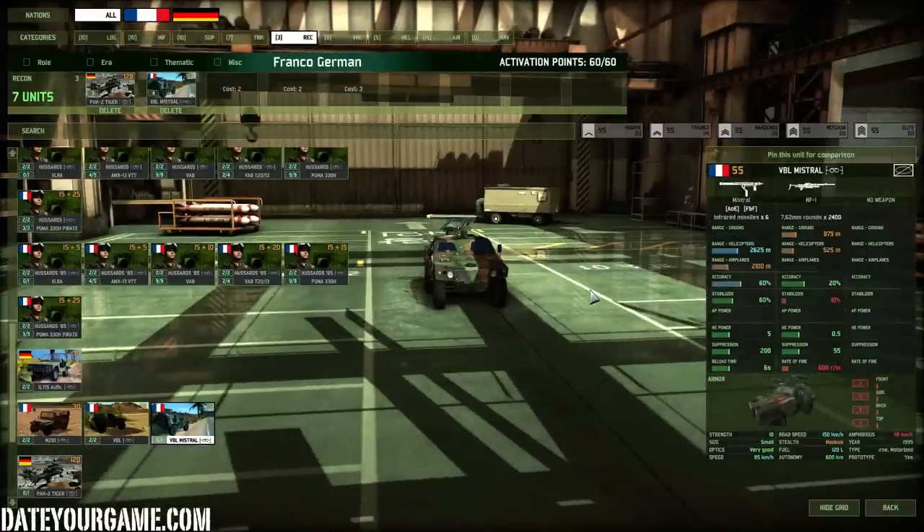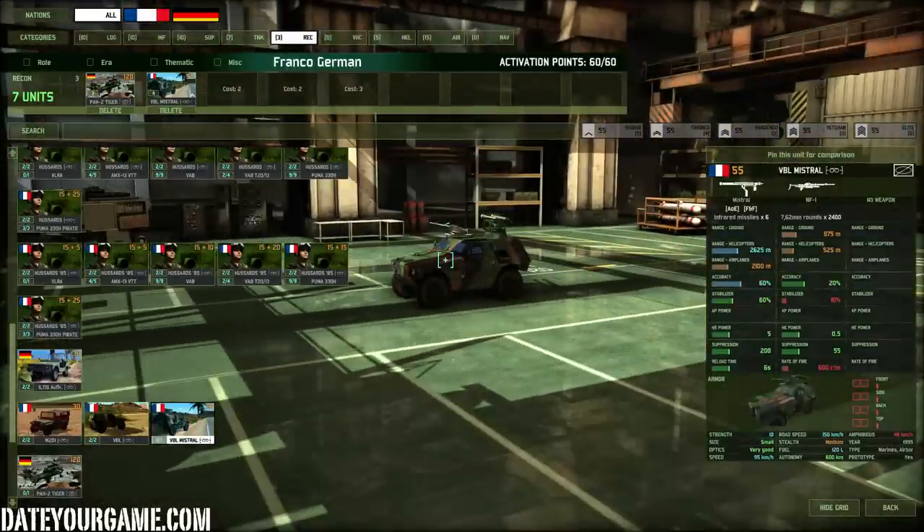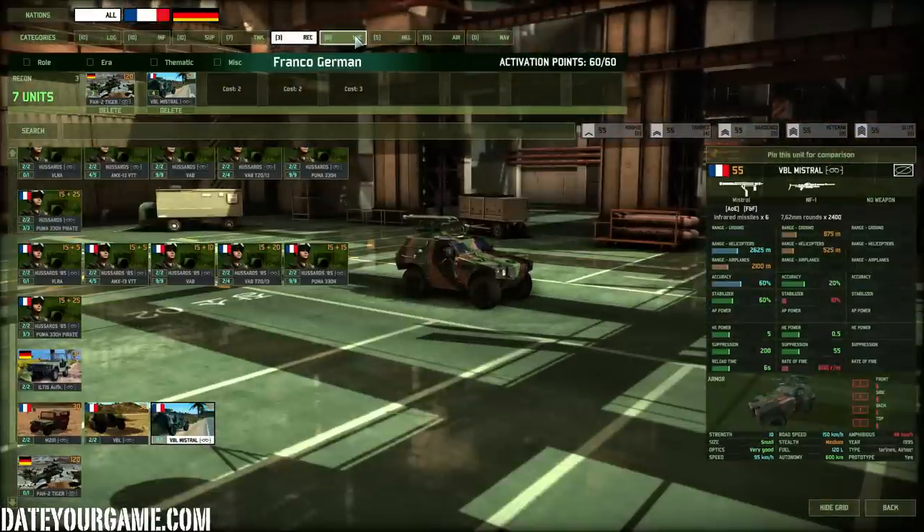I'm using the VBL Mistral, which is a very small vehicle with only a machine gun but it has anti-air Mistral — the same capacity as the infantry Mistral unit, but extremely mobile. This is a good complement with your Crotal. It has six missiles which makes it probably better than the Crotal in some respects, though not as much range. It's a very good unit to use in complement with your mobile force — a must-have in any Eurocore deck.